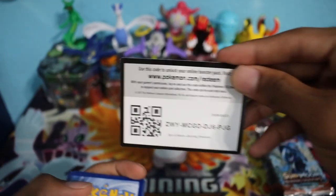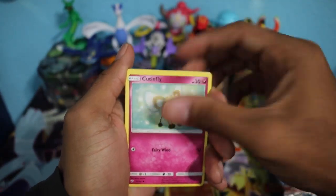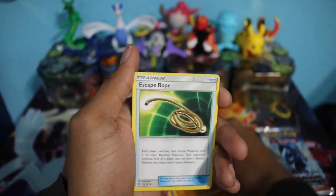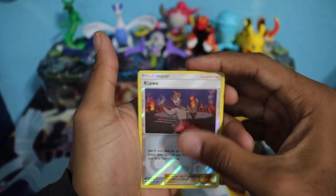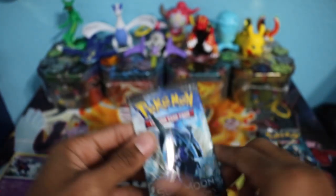It looks like we have a Ho-Oh booster pack to start things off. Once again we are looking for that Rainbow Rare Charizard — that is the main goal. So let's see what we get in our first pack: Alolan Rattata, Magikarp, Pansear, Cutiefly, Pumpkaboo, Metal Energy, Bunnelby, Solrock, Escape Rope, a Kiawe Reverse Holo, and last but not least a Toxicroak Non-Holo Rare. Nothing out of the first pack.